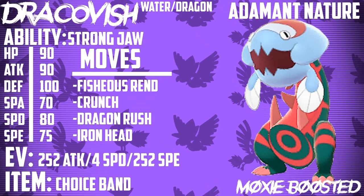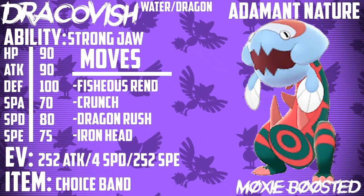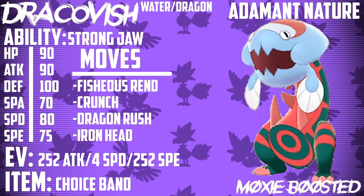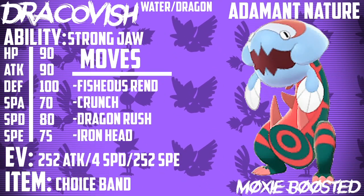As for partners, Tailwind setters and Fake Out Pokemon are great. I think Grimmsnarl will be amazing as a partner because it can set up screens, allowing Dracovish to take hits even better. Grimmsnarl is also able to spread Thunder Wave to slow down opponents, making Dracovish even faster in comparison and allowing you to get off insane damage with Fishious Rend.